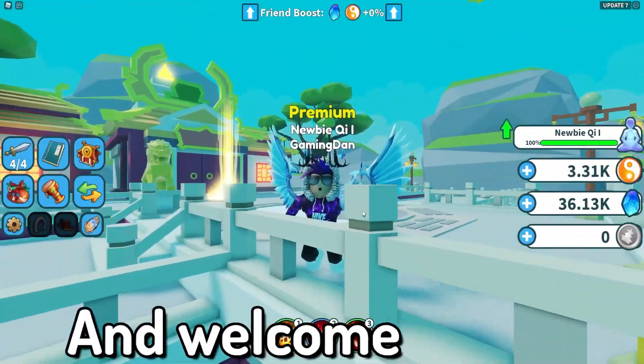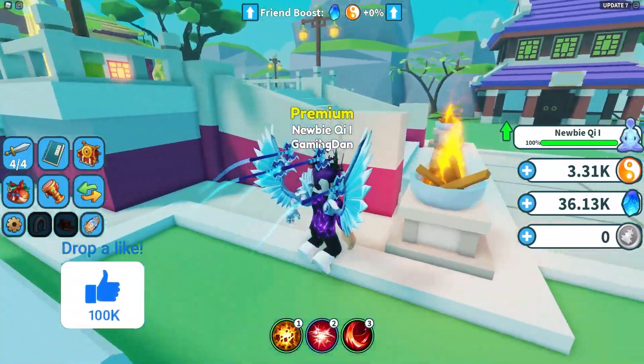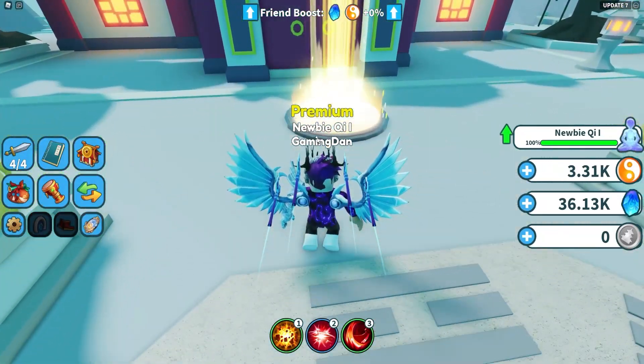Hello there and welcome back to another video. Today we are inside Weapon Fighting Simulator — a new update has come out, Update 7, and in this video I'll be showing you guys all the new working codes that you can redeem in this game today.